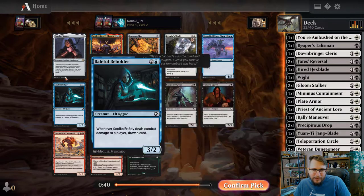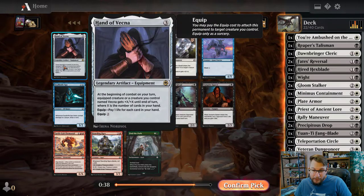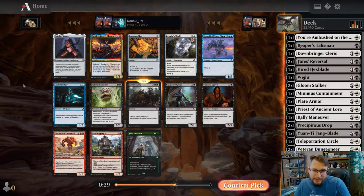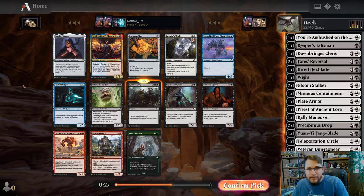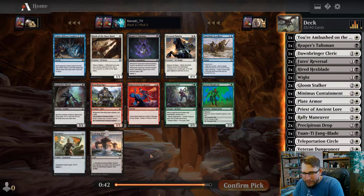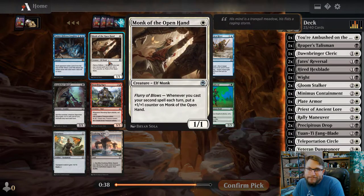I didn't take that because there is a Grim Bounty here - pay one life for each card in your hand - I did not want that either. I guess it's an alternative equipment - I could have taken it honestly. But Grim Bounty is just removal, whereas the equipment isn't removal. If it gets plus one plus one and there's not a lot of creatures I have that really want equipment, so yeah.